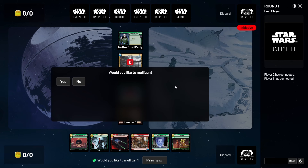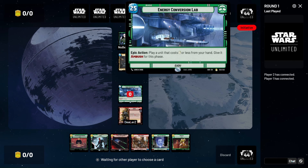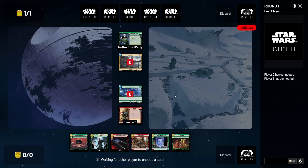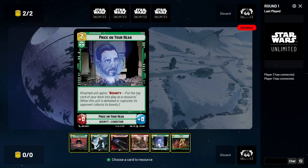This is playing against No Beef, Just Party. Looks like we have a solid hand — good ramp into Maul. I think we're gonna let go of one Resupply and Guild Target. We could just go Price on Your Head and Resupply here. I'm assuming they're gonna have a unit — the problem is, do we have a way to kill it? Probably not. So we'll let that go.